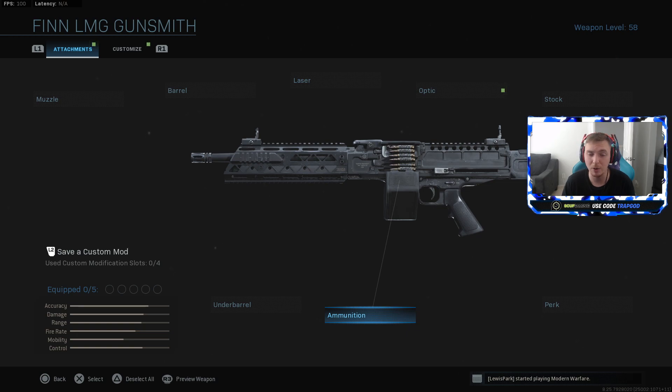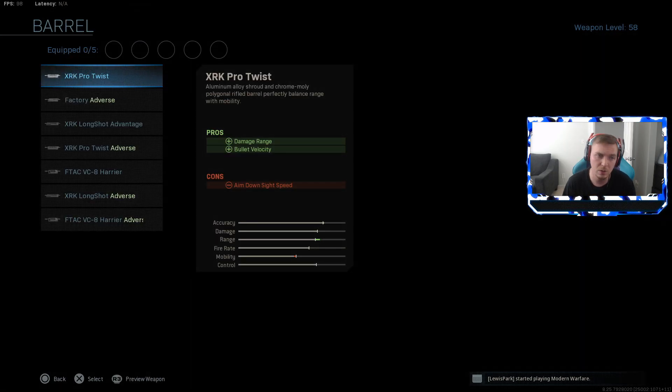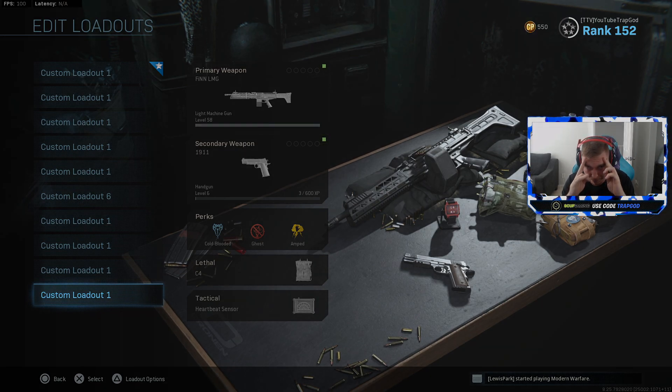That's pretty much it for all the attachments - Sleight of Hand is the other perk you know what it does. Hopefully this helps you pick what attachments are best to build your ideal class setup. I'll probably do a separate video breaking down the chainsaw perk once I test it. Make sure to leave a like, subscribe, leave a comment about what you think of the FiNN LMG, follow me on Twitch, and use my discount code on Scuf and GFuel purchases.